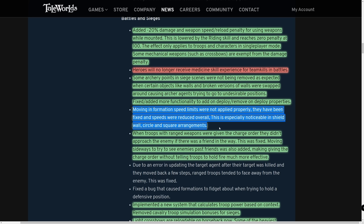Also fixed: movement speed limits were not applied properly in formations — speeds were reduced overall, especially noticeable in shield wall, circle, and square arrangements. The shield wall was fixed a couple patches ago to move as a cohesive blob, but they still don't quite move perfectly — they can still push out a little in certain portions.